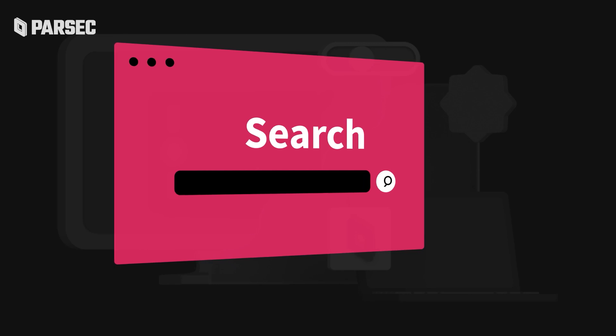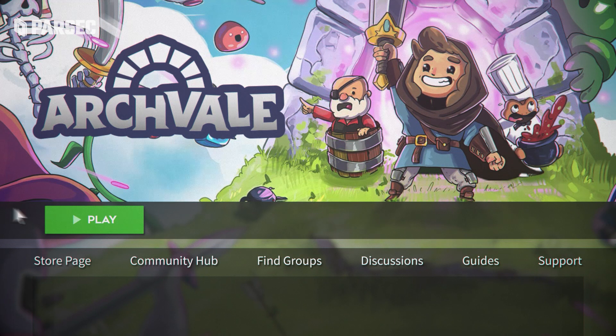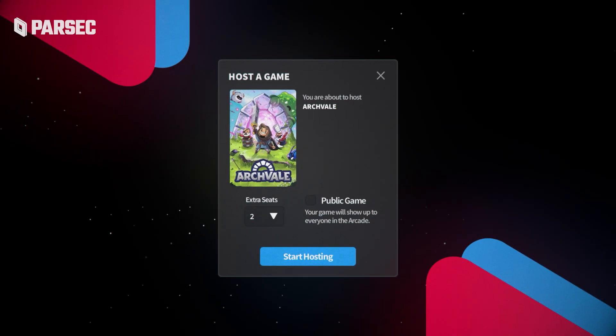Step 1: Travel to Parsec.app and give it an install. Step 2: Open your copy of Archveil on your machine. Step 3: On your fancy new application, locate the Arcade tab and choose to host Archveil down at the bottom.